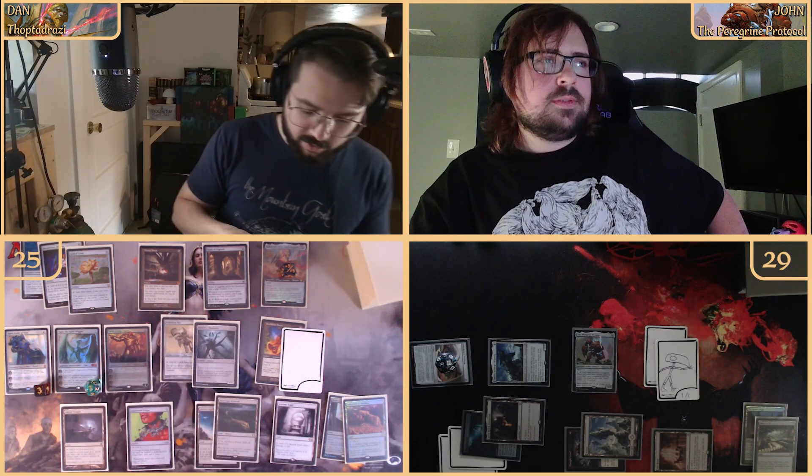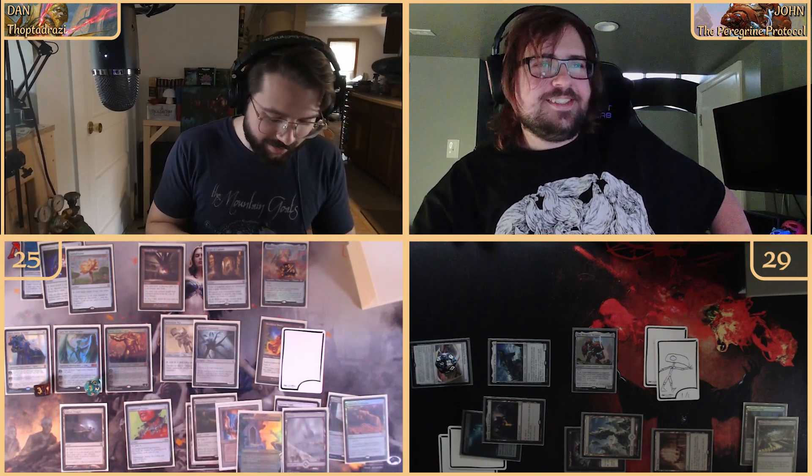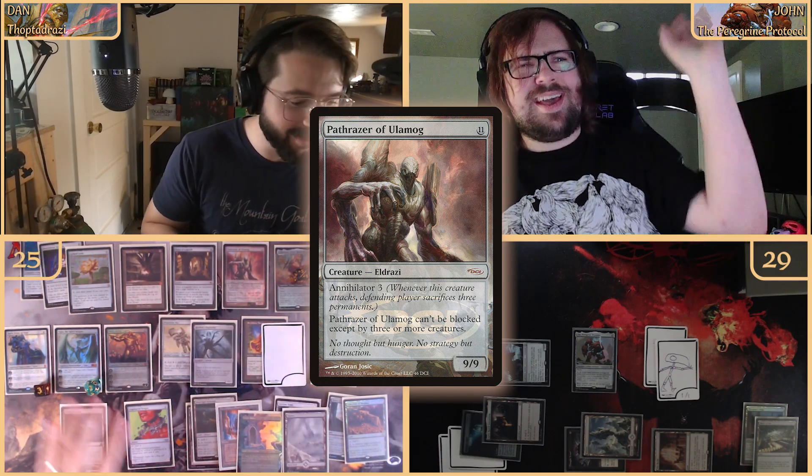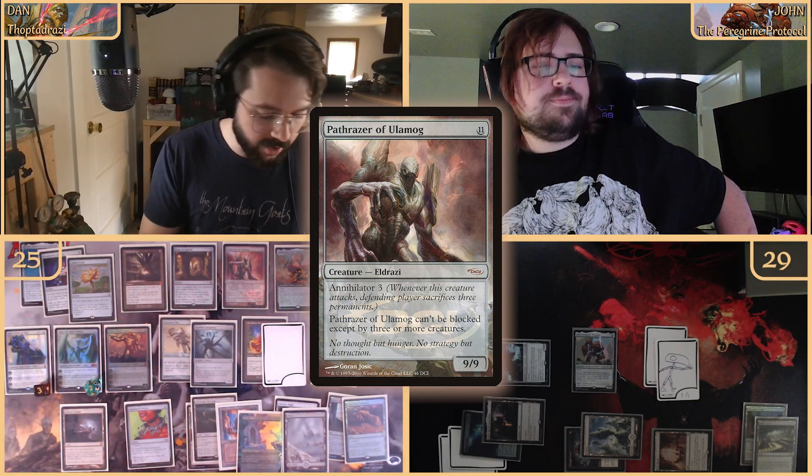We minus ten on Ugin — draw seven cards then put up to seven permanents from hand onto the battlefield. I have never done this before in my entire life! We're getting Urza's Power Plant, Urza's Mine, a Waste, a Mirror Shield for hexproof, and Path of Annihilation — Pathrazer of Ulamog, which has annihilator three and can't be blocked except by three or more creatures — it's a nine-nine.